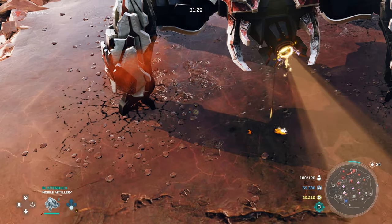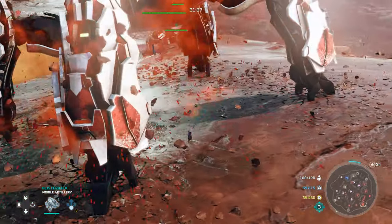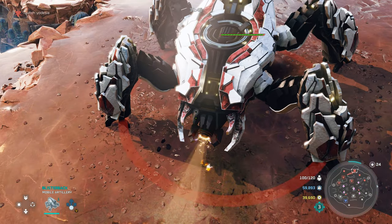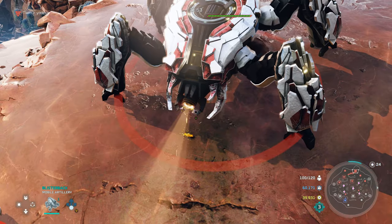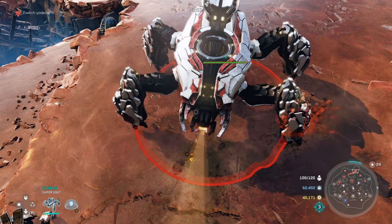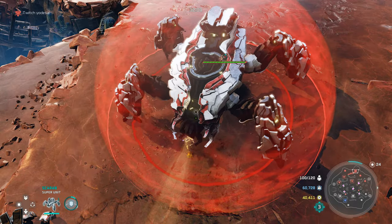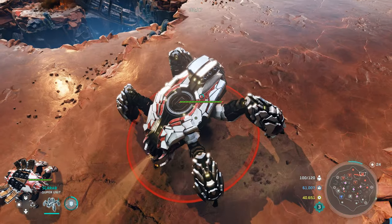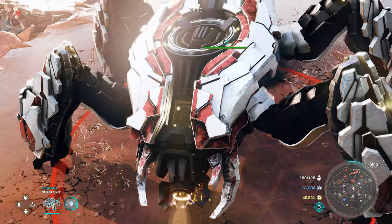Moving on to the last unit — the Scarab. The biggest and baddest unit in the Banished arsenal. It requires tech three and costs 2,000 to make. It's strong against literally everything. One counter is Nightingales — you can smoke the scarab and it gets really annoying for the scarab user to have to walk in and out of smoke. The Y ability is a shield that makes the scarab invulnerable to everything in the game; it has a fairly quick cooldown, so pop it as soon as possible during engagements — if the fight lasts long enough you might be able to pop it a second time. It also has anti-air missiles on its back, and its main plasma cannon can attack every type of unit in the game.